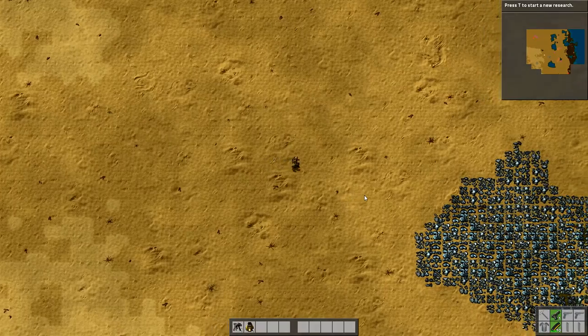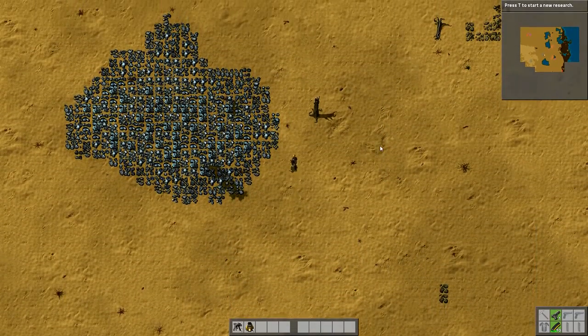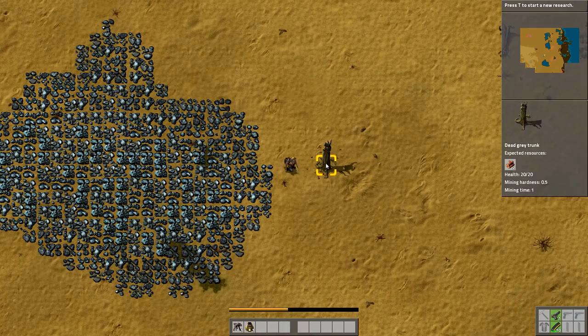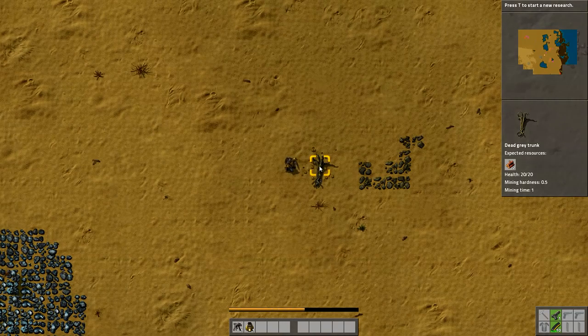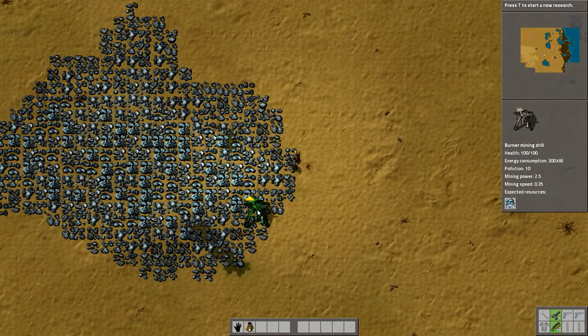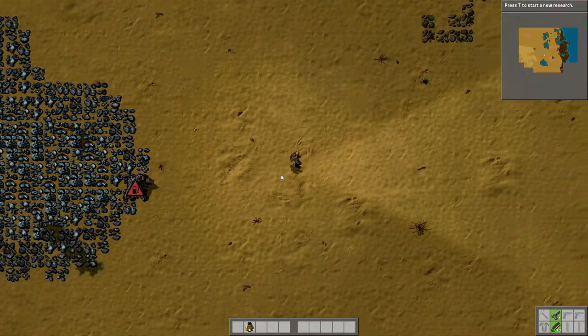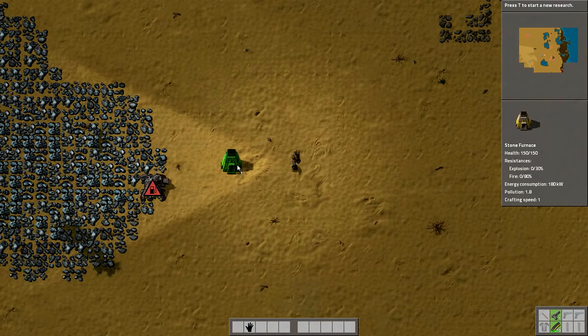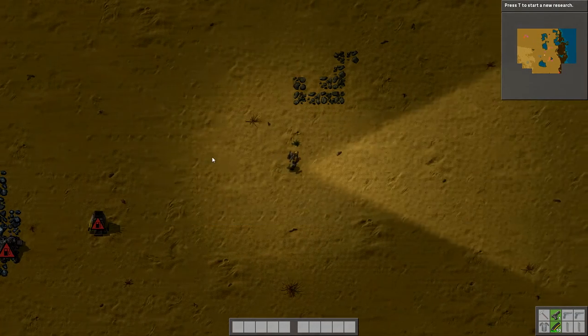I start off with a drill and a furnace — that's all. I've got a couple of logs. I'll right-click to get some wood, make a few items. Now I'm going to get some iron ore first. I'll use the burner mining drill, rotate it so it spits out in that direction. I'll need fuel to power it, then a stone furnace to turn ore into plates. I'll plonk the furnace right down there.